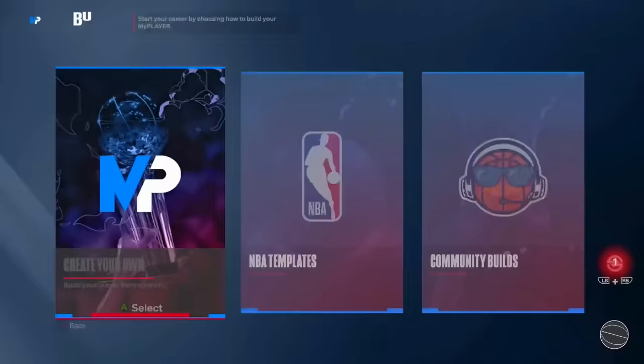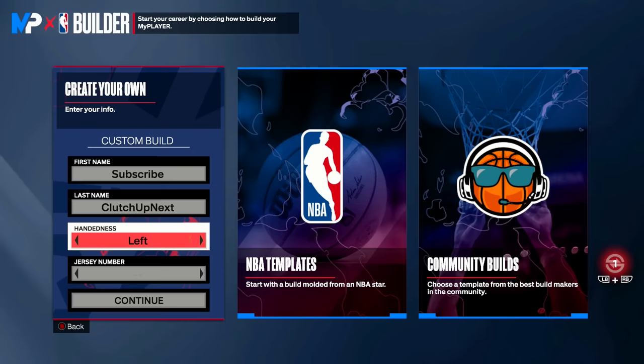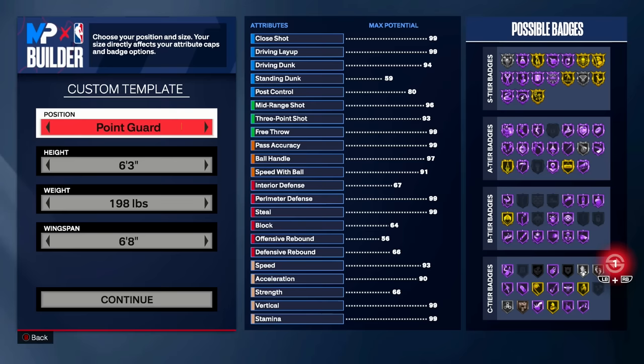If you have rebirth, select yes. If not, get a build to 90 overall and it should pop up. Once you see the screen, you can create your own build, use an NBA template, or use a community build — for this we're going to create our own. After filling out your first and last name, choose your handedness. I always go left-handed. Jersey number doesn't matter. Now when it's time to choose your position, height, weight, and wingspan, pay attention carefully because if you mess up it will mess up the entire build.